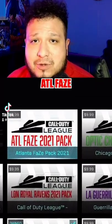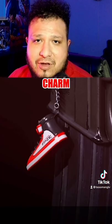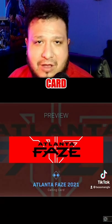Alright, so we're going to be looking at the ATL 2021 pack. In this pack, you're going to get two skins. This is going to be the primary ATL phase skin. This is going to be your secondary skin. A very nice watch. Phase charm. Phase stickers for your weapons. Phase calling card. And your emblem.